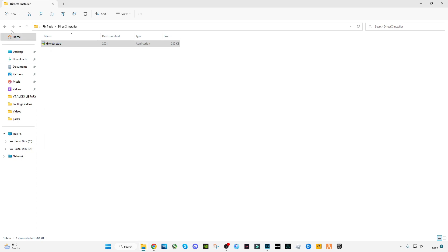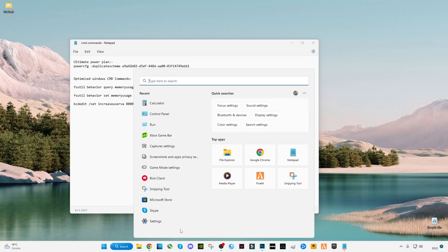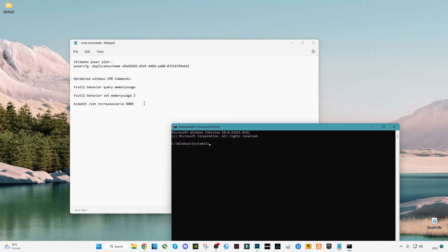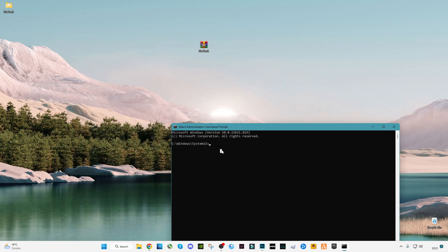Once it's finished, go back and open the CMD. Search for cmd in the search bar, right-click on it, and click Run as Administrator. After that, you have to copy the last three commands — skip the others, only these three last commands.